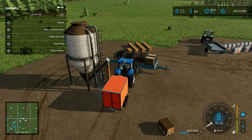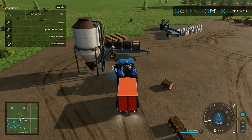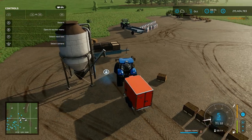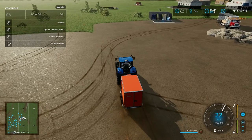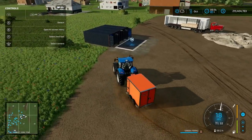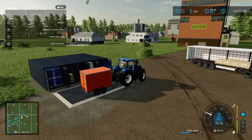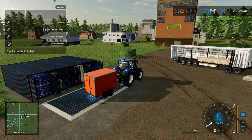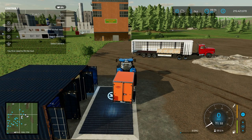Let me use a basic in-game one — let's do pig food. Fill it up. Now, as you saw in the menu, it has an auto unload option, which I think means if you go up to a sell point that takes what you're carrying, it unloads automatically — like it just did. So that's what I wanted to test.